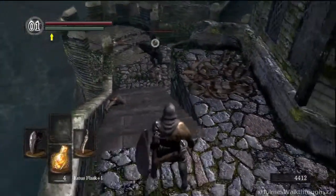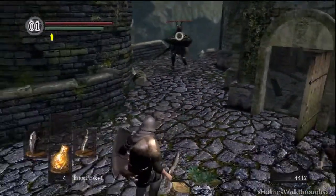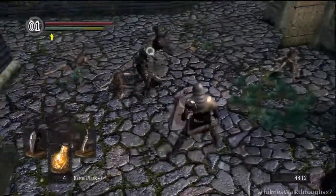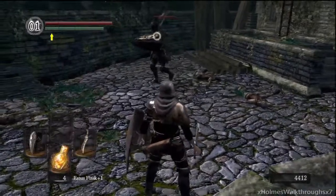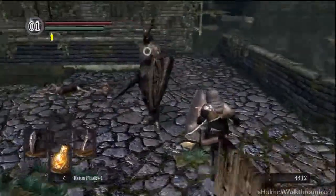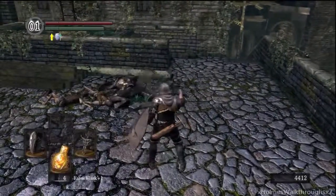I suggest you use the Drake Sword to backstab him. Right now I'm testing out which weapon has higher critical damage — raw power against critical. I'm testing if I use the Bandit's Knife to backstab this guy versus the Drake Sword to backstab this guy, to see which one does more damage. It turns out the Drake Sword does more damage, so that's what we're going to be using to backstab this guy.